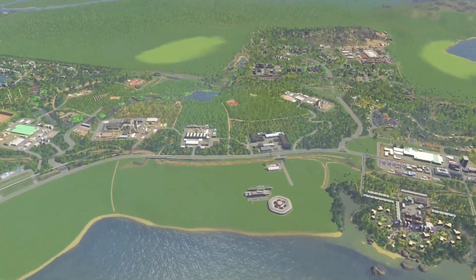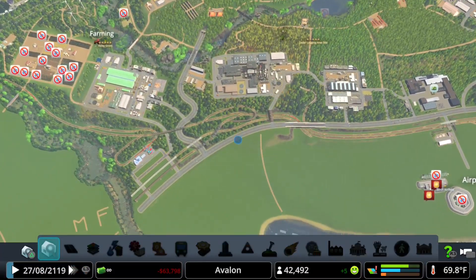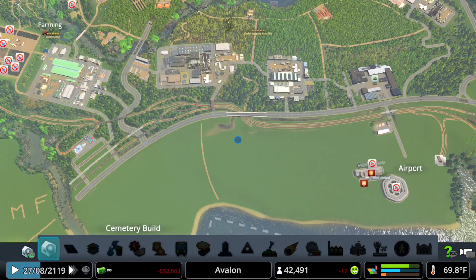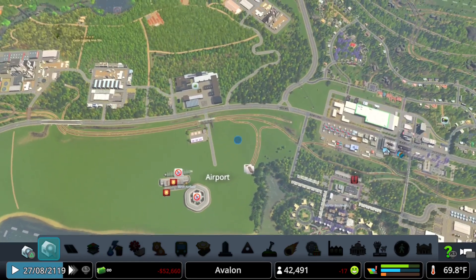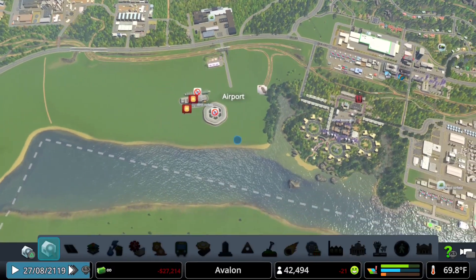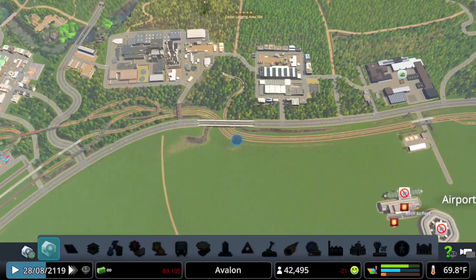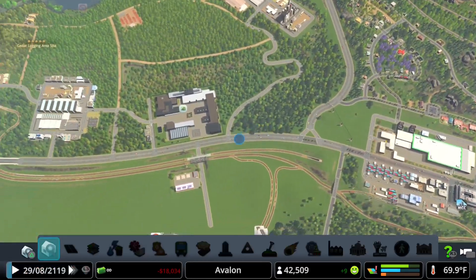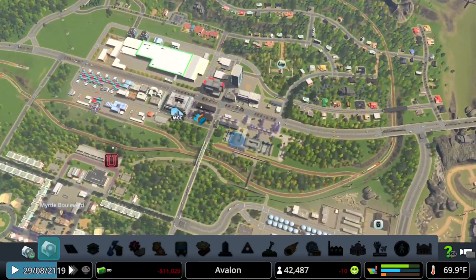Blocked off this area here, labeled airport way back in the first episode — the airport is going to live in this area, kind of between the dirt path here and the waterway on the right. I'm thinking the airport entrance and terminal will be where the dirt path is now, and I'm going to run the concord along the rail. I've already constructed a rail tap off the main line for bringing goods into some cargo stands that I'm going to set up as export only. The runway will be along the shoreline here. I'm also going to bring in the metro line to the elevator airport metro station, as well as run a second airport express line from the concord hub to the metro station here.